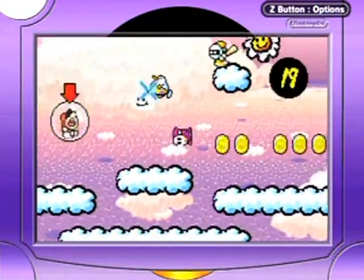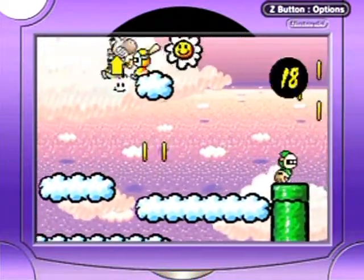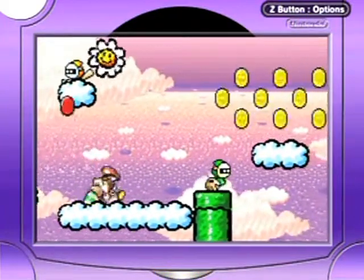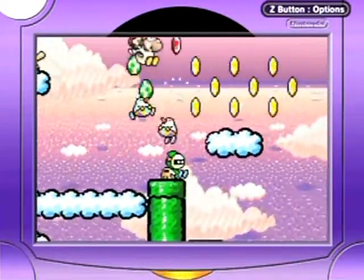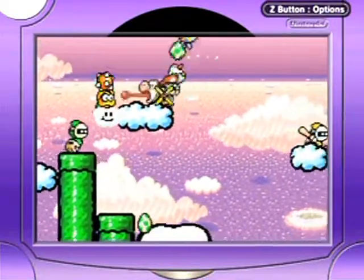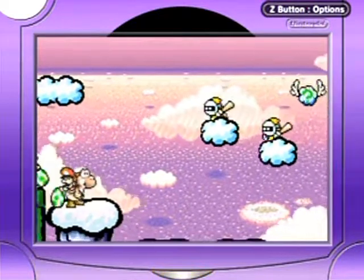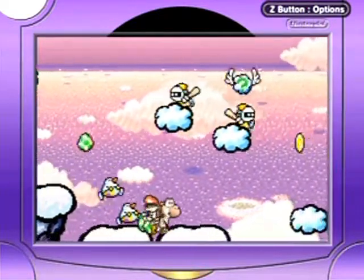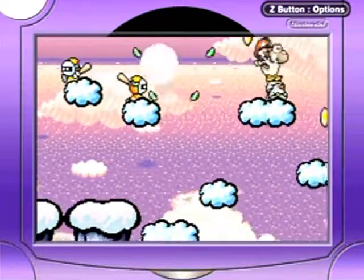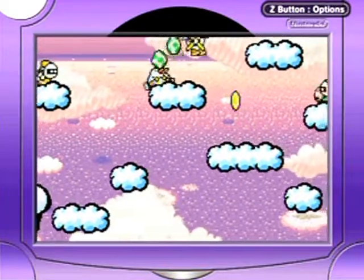It's an auto scroll stage anyway, so we can just have a nice relaxing stroll through the clouds. I don't think any of those pipes are gonna lead anywhere because it's an auto scroll stage, but I just keep feeling the need to check them anyway. I think I want to get this up here — it's a flower.